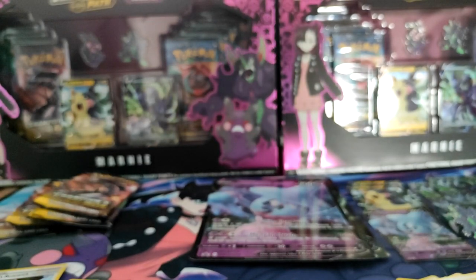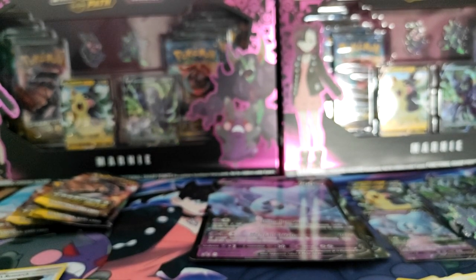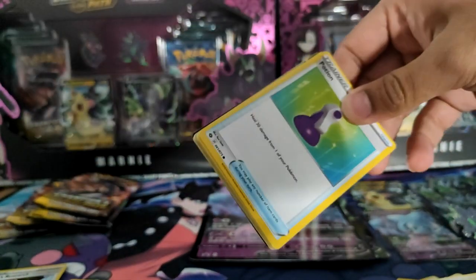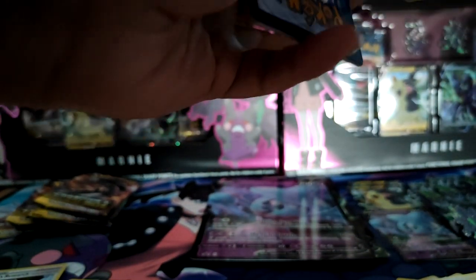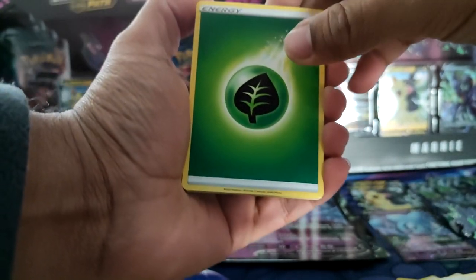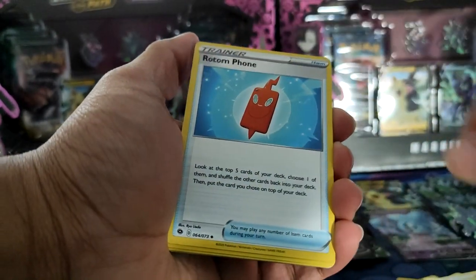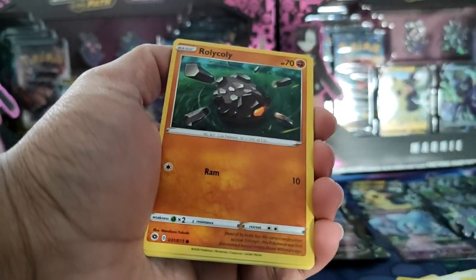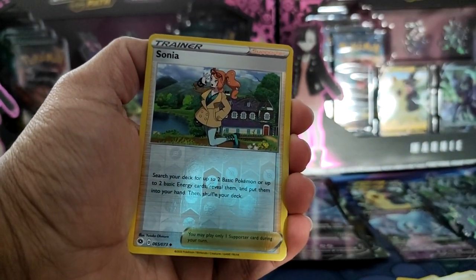It's kind of crazy that you can literally sell the packs in these boxes — they're going rate is about £5.50 to £6.00 on eBay. We'll do the price breakdown at the end. Arbok, Milo, Rotom Phone, a Potion, a Carvanha, Rollycoly, a Hop, a Vulpix, Reverse Sonia.